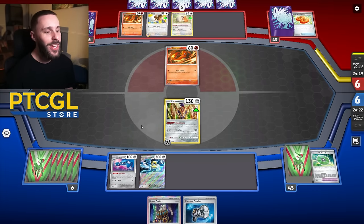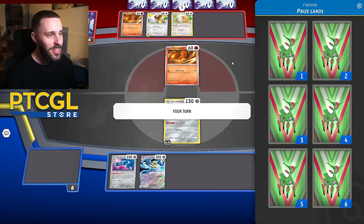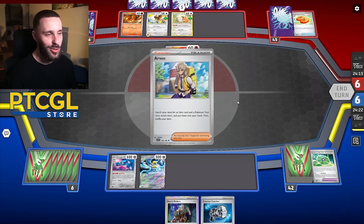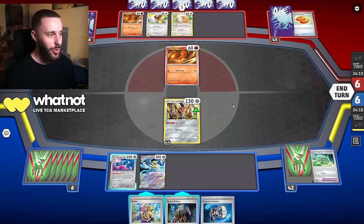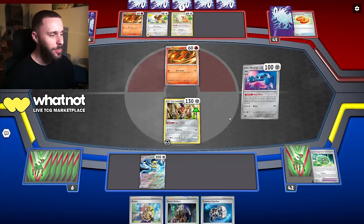I weirdly think these sleeves are more of a flex than Blink Cards, because Blink Cards is just craftable, whereas this is something you have to actually achieve, which I think is quite cool. Anyway, enough flexing — let's go for a Metal Maker.